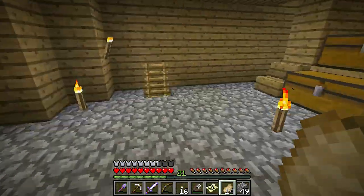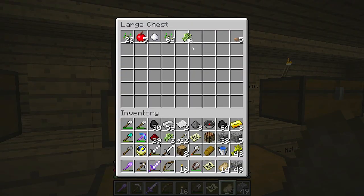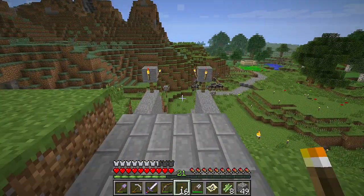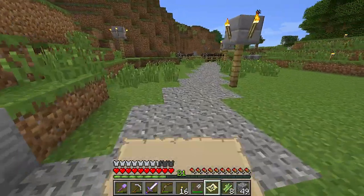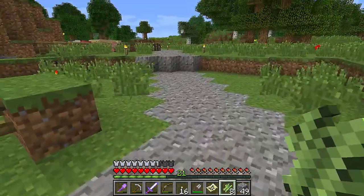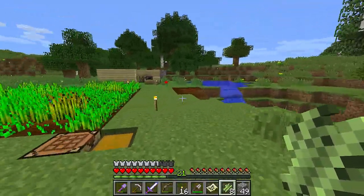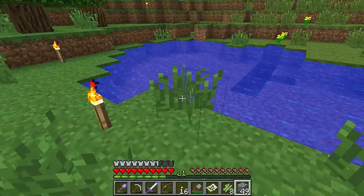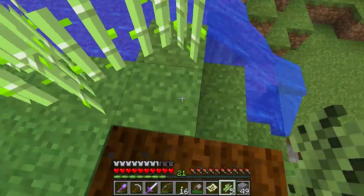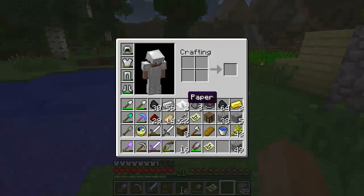I can plant some reeds. Let's go plant some reeds so they can grow while I do the rest of this. Is it in here? These are the ones that look like reeds. I would call them reeds, but for some reason the game is calling them sugar canes. I've got to go and plant them. So if I do this... it won't even let me plant it if it's not a correct block. That's clever. So now we wait.